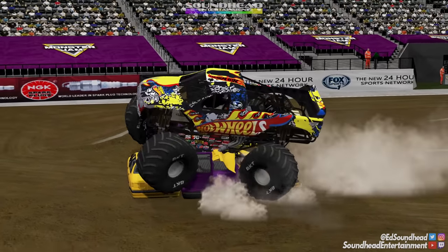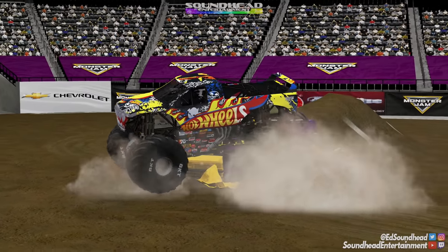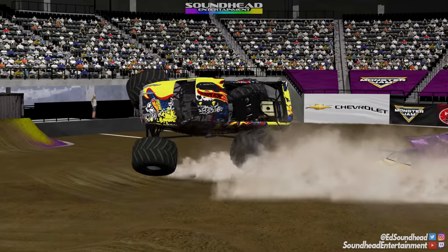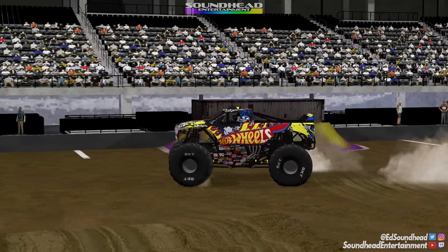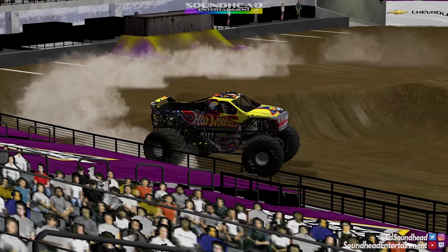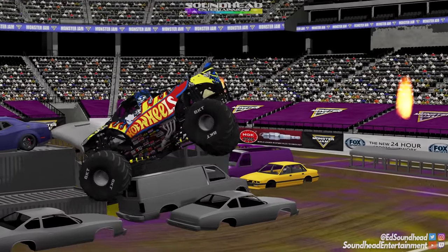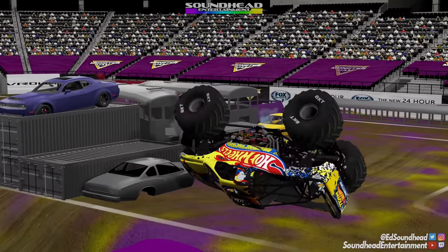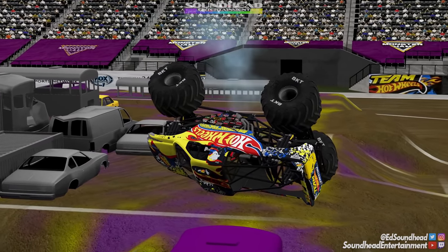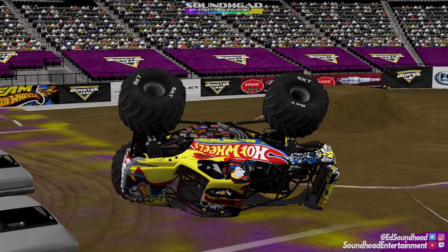Now I can't even get over these van stacks. I have such a good record going against these things and now they're going to get one over on me. We do eventually pull away from it, but look at the legs on that thing — like a baby deer that's just been born. It's not looking good for Firestorm. What else can you do but stuff it right into the buses and over on its lid. Hot Wheels Firestorm — that was a little pathetic. You can't come out here and just break your legs right from the get go.